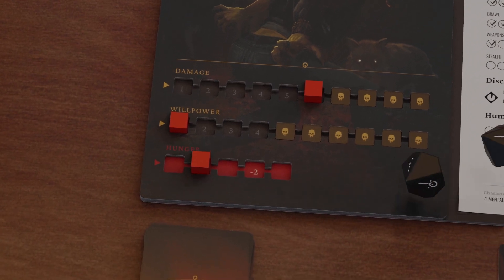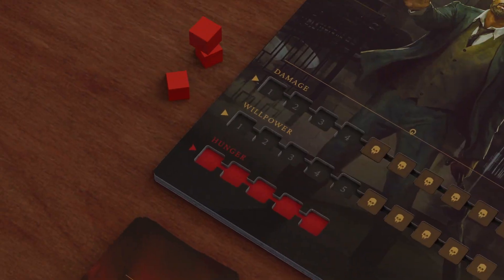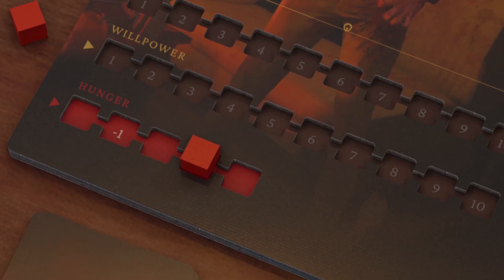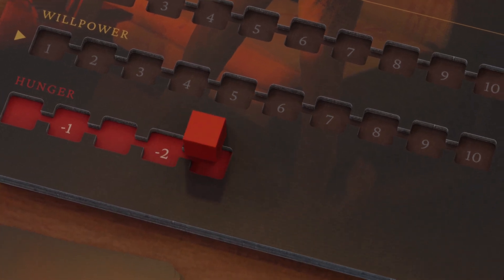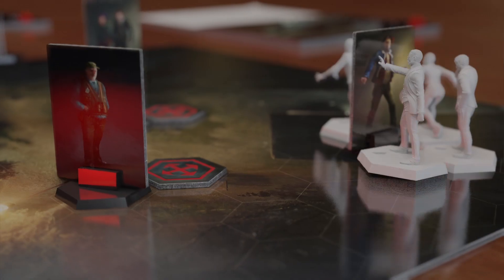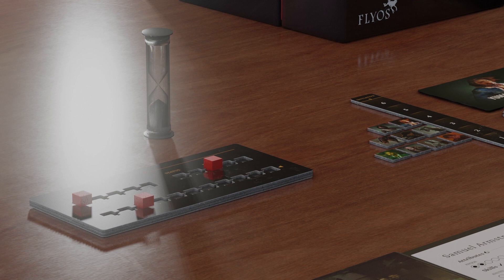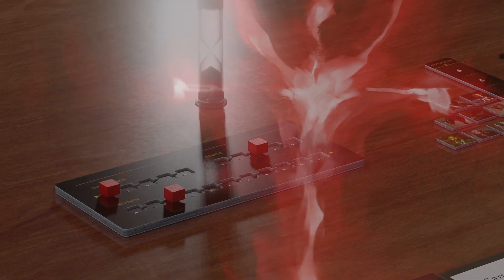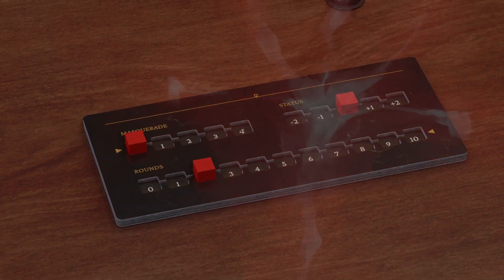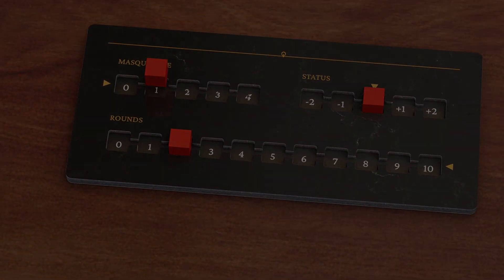At each hunger level, you must swap one black die for a red die when attempting to complete a task. All players start with a hunger level of one. If at any point the character reaches the maximum level of their hunger track and then fails one more rouse check, they descend into a frenzy. The player no longer controls their character as they will instead search for the closest source of blood in the form of any NPC and kill it. If this happens, make sure you apply all applicable rules regarding Masquerade Breach and humanity. All vampires must follow the Camarilla traditions designed to hide the existence of vampires and protect vampiric culture, so keep that in mind as you make decisions in the game.